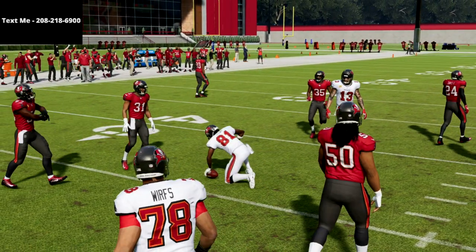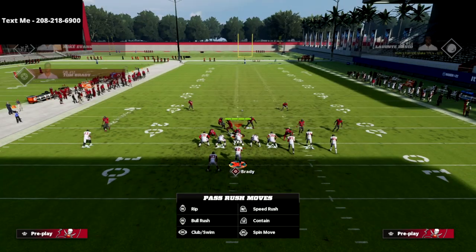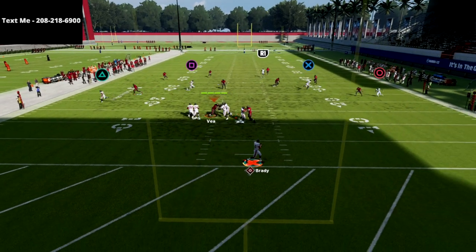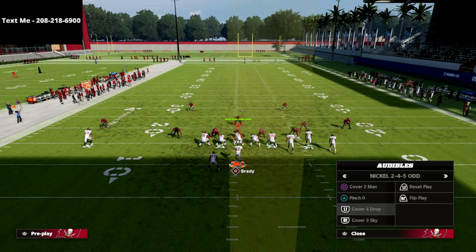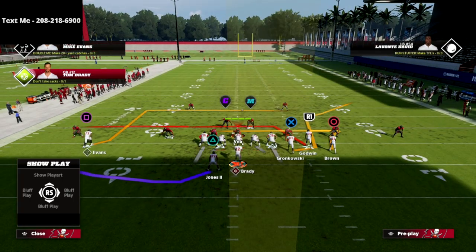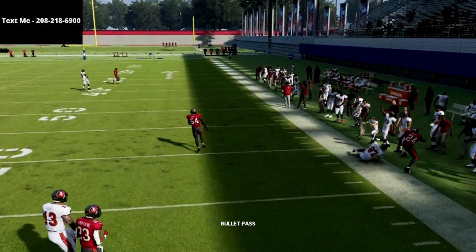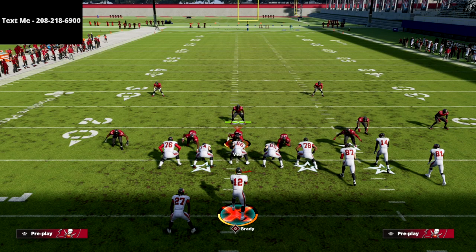The last thing to go over is Cover 4 Drop, which probably defends this play the best. But because the tight end route is delayed, the quarter zone on the outside will never cover him — it'll never get out there, and you can easily secure a catch. A popular tactic some pro players like Drini have used is base aligning their quarter zone, but the tight end route is a delayed corner, not a traditional corner. You see how he cuts to the outside — that quarter zone never reacts, so you're going to beat any zone coverage with it.